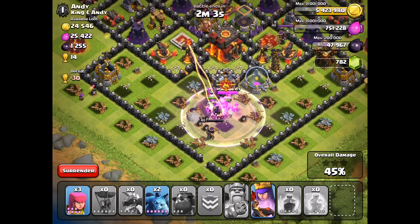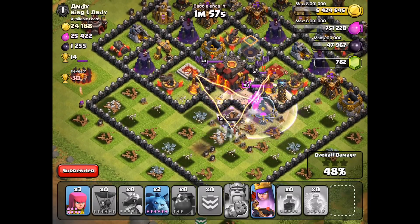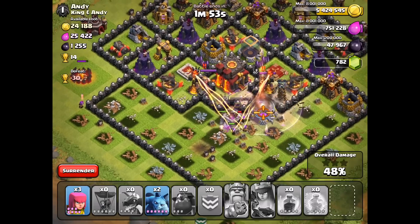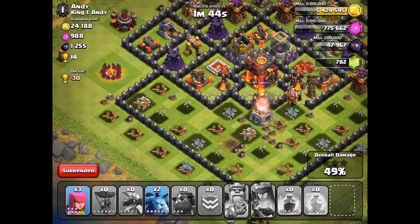Barbarian King, Iron Fist, let's go! Big Bomb takes out the Barbarians, and that is a massive amount of damage coming in there. We're going to have to use the Queen's special ability right here. Man, this is not looking good — what a mess. That didn't go well. The King's down, there goes the Queen — quickly, she is about to be history.